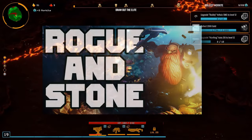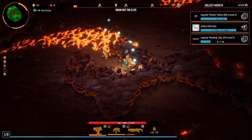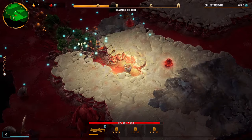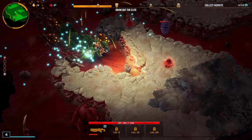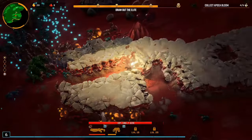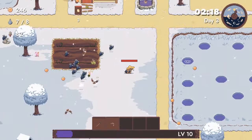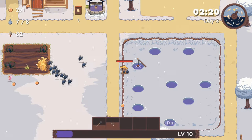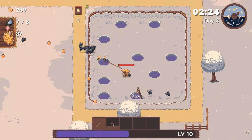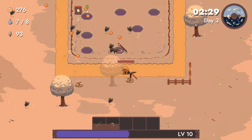Last time on Pocket Monsters, we had a game which added destructibility to the survivor-like formula to great effect — a map that could be shaped by the player as they saw fit, primarily to create bottlenecks and escape routes, giving a level of interaction with the world which is usually absent from these games. This time we have a survivor-like where the map is an extension of the player. It isn't just the plane of existence that you wander around on. It's a part of you.